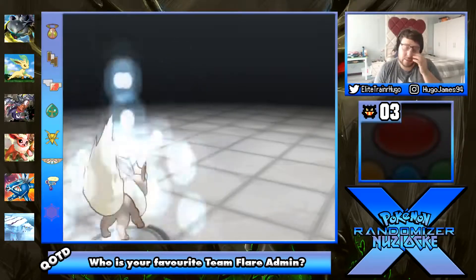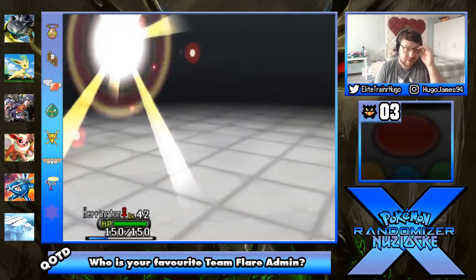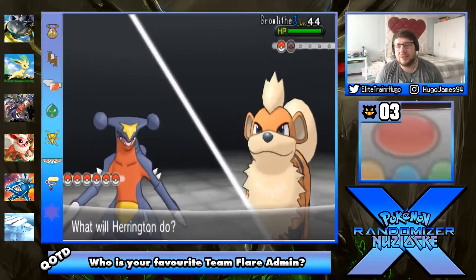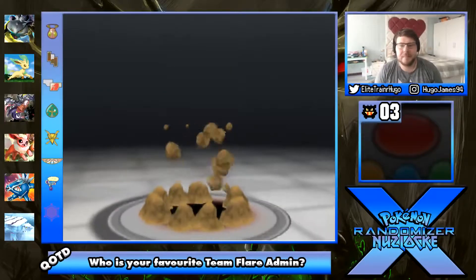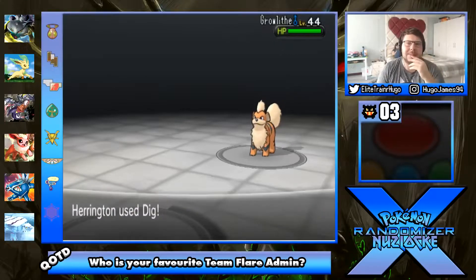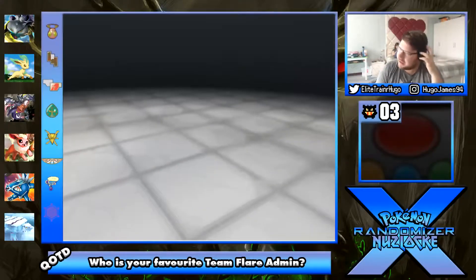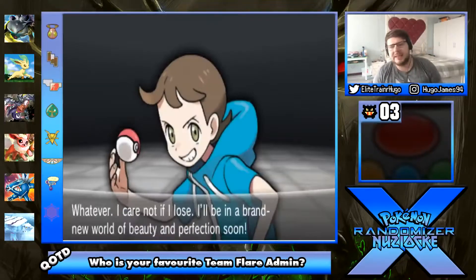We've got Water types in the PC but I don't have the Dragon Scale. I want to use Horsea and evolve it into a Kingdra but I don't have the Dragon Scale. I'm gonna use Herrington - we're gonna just dig. Dig should kill it. Herrington with a straight up murder there - straight up killed it. That's what I want to see.